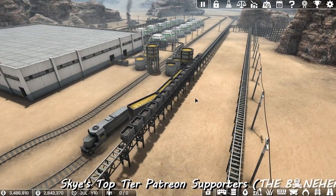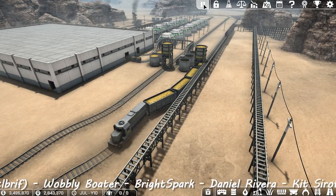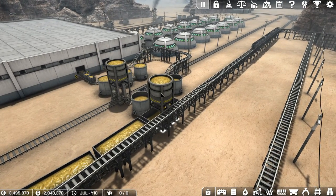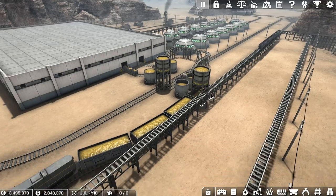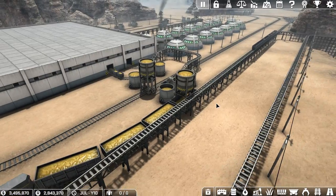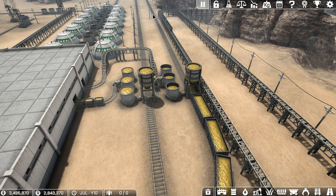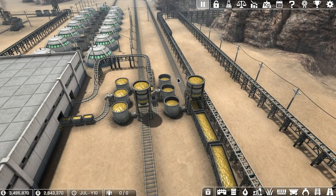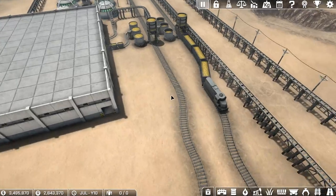Welcome back to episode 10 of Automation Empire - the episodes are flying by, I am loving this game. In the last episode, I told you there was no point adding more silos because it doesn't speed up the loading process - which was true. But boy, was I wrong about there being no point adding silos. Adding silos adds extra cars onto the train! I only tried it with a couple of silos so I didn't notice, but we're going to change this up.